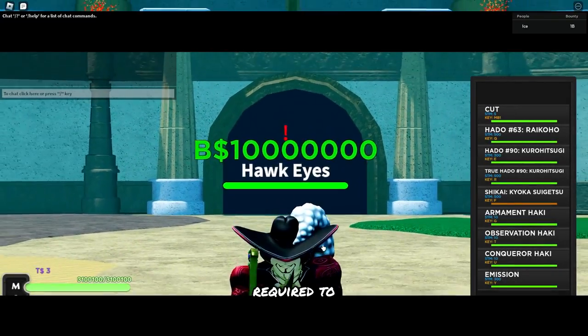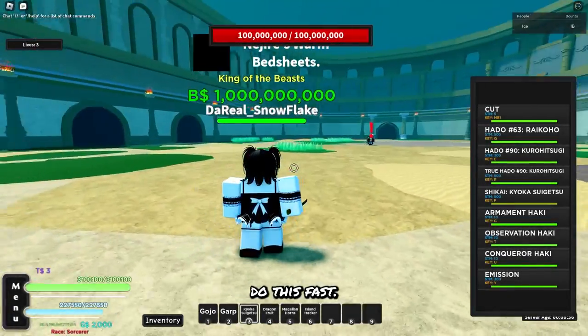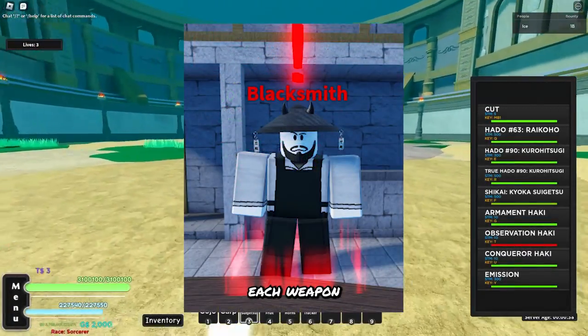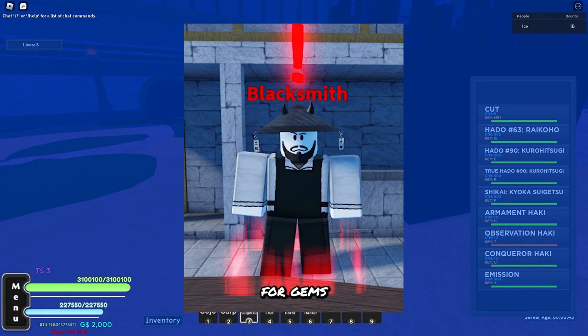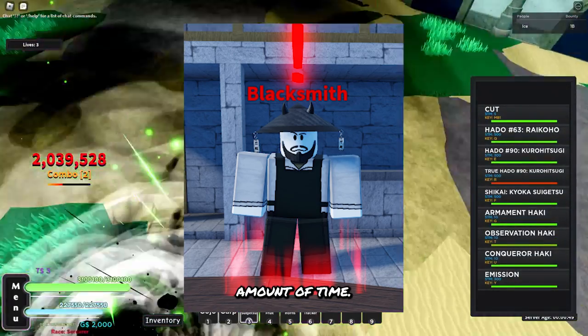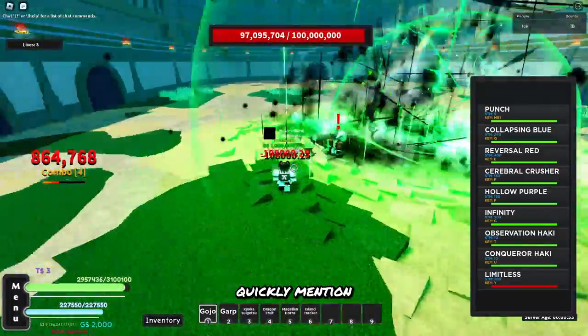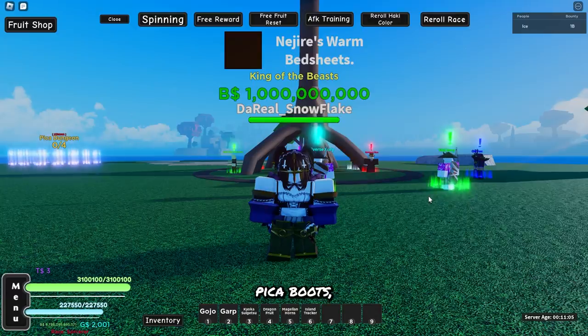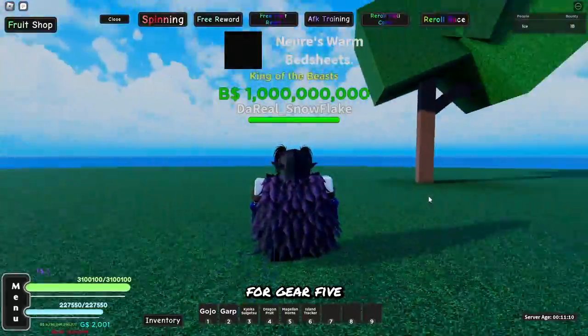Last — this isn't required to defeat Pika, but it's also nice if you want to do this fast — is the Blacksmith. He buffs each weapon and fruit to 1.7 times damage for gems, and the upgrade chance decreases every time. This helps solo Pika in the shortest amount of time. I also have a video on accessories, so I'll quickly mention: I use the Pika hat, Pika boots, Pika arm, the Beast cloak, and Rope belt. Those are the accessories I use for Gear 5.